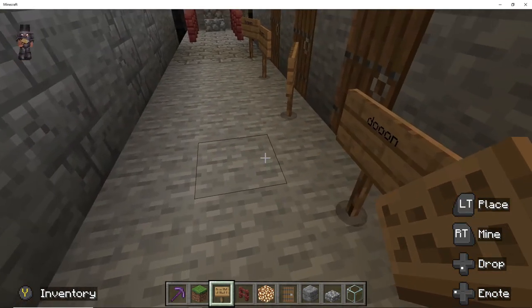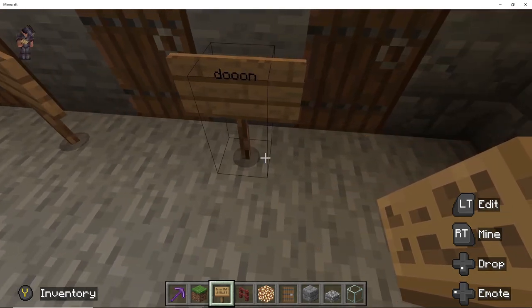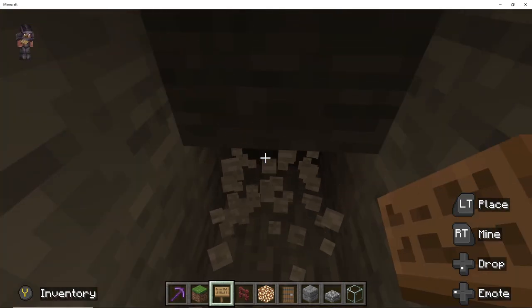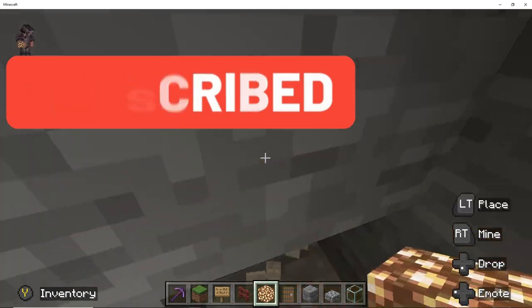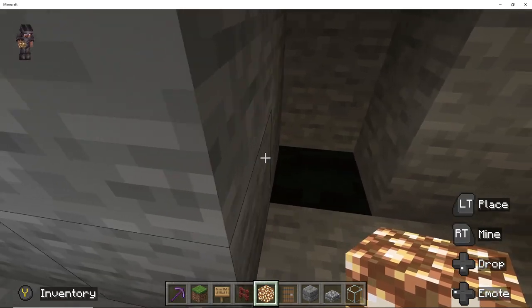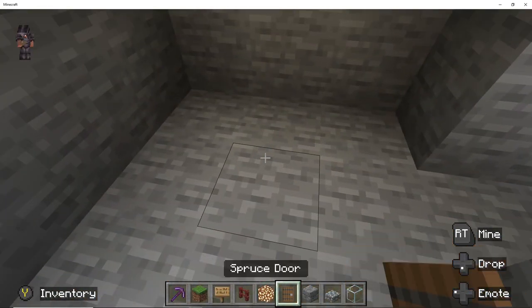Don't worry about the signs guys — my son went to put up all these signs. I went back later and fixed it. He also went further and made the rooms and put beds in and everything, which I fixed in the next episode. So this is it for this episode. If you guys liked the video, remember to give me a thumbs up, subscribe to the channel, and ring the bell icon if you are interested in seeing the next upload for Minecraft episode 5, in which we will be completing the throne room and also completing the dungeon. Until next time guys, cheers!